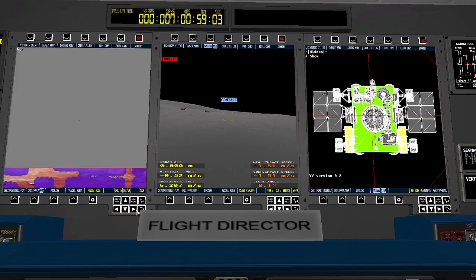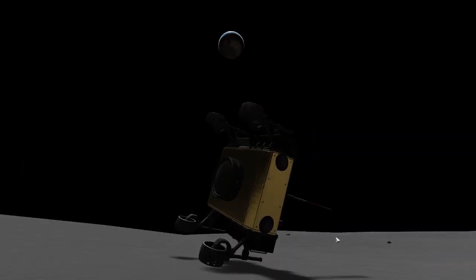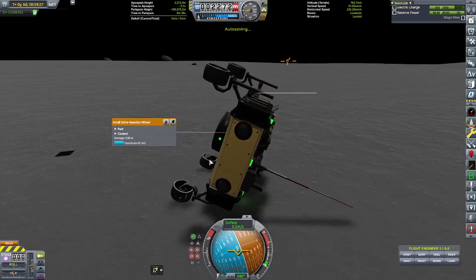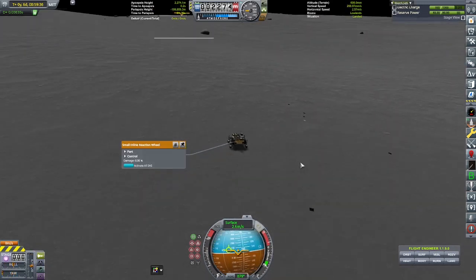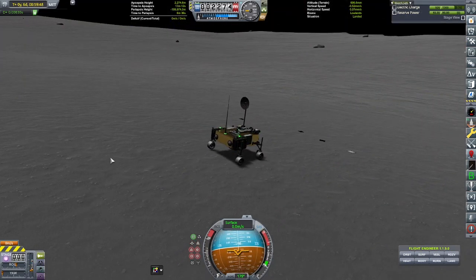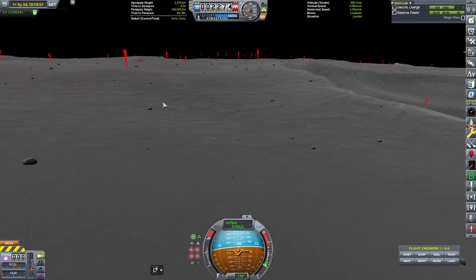I bring up the map, and in doing so I'm not paying attention to the driving, and we nearly flip. I say 'nearly' because of this reaction wheel that I spontaneously decided to put on the rover in the design phase — that saves everything. Along with my quick action to stow the communications dish and the solar panel, I was able to pop it back upright.